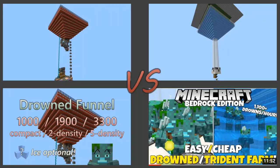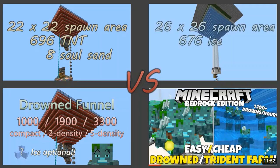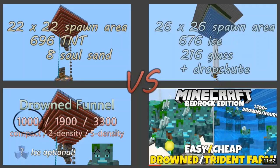The single module farm is more efficient than another recently published round farm, both in terms of output over time and in terms of output per block cost. With a 22x22 spawn area, it uses over 30% fewer blocks in the funnel than the other farm, which is 26x26, and in that space it delivers just over 1,000 drowned per hour.